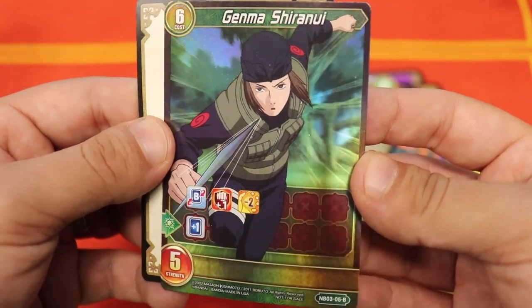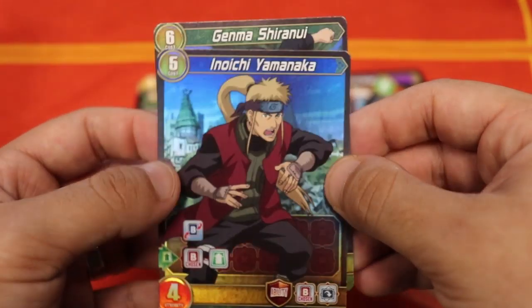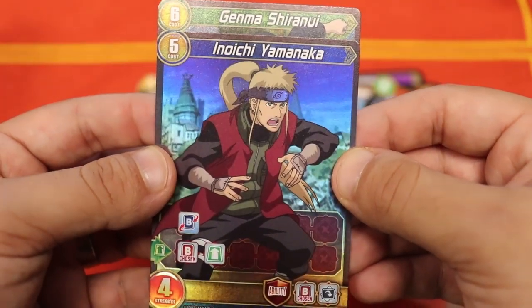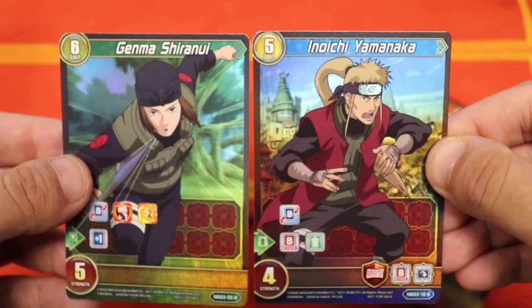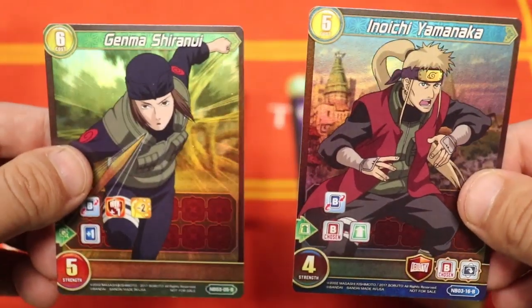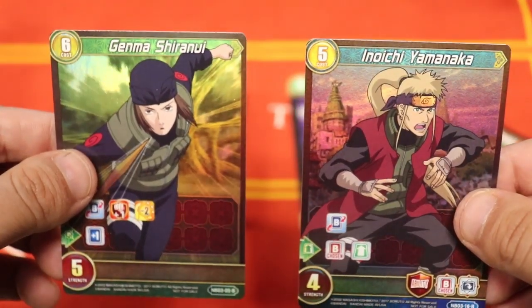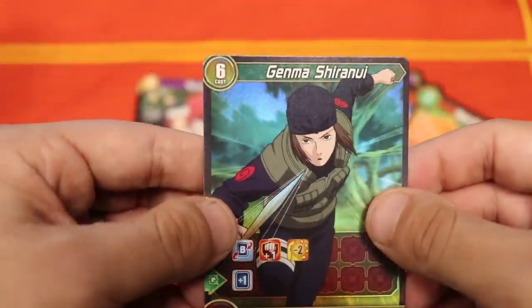Genma Shiranui — look at this foiling! They really outdid themselves. For those coming from Dragon Ball Super, wouldn't be surprised to see this foiling show up there next. The next one is Inoichi Yamanaka — Ino's dad — very cool. So we got a green and a blue card. I really like the update of having two cards per pack; it's going to boost attendance. Remember, you get these tournament packs by participating at your local game store or at a Pro Play Tour — you can walk away with up to 20 packs. Thank you so much for watching. We're excited for Chrono Clash and hope to see everyone in Las Vegas or at the Pro Play Tour Invitational in January. Happy Thanksgiving and we'll catch you next time.